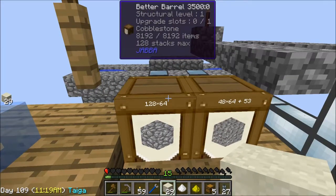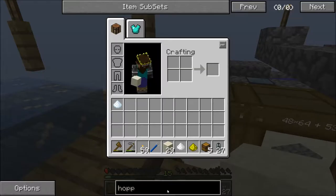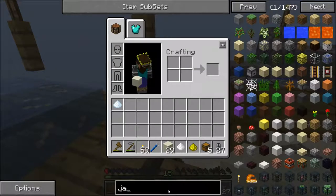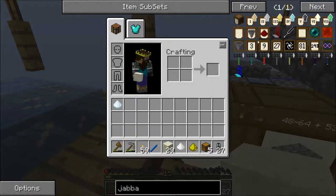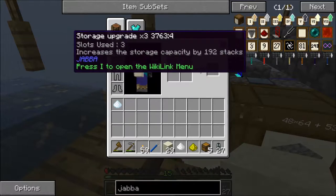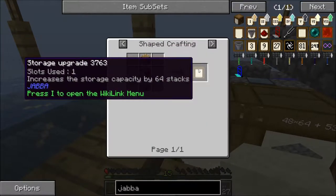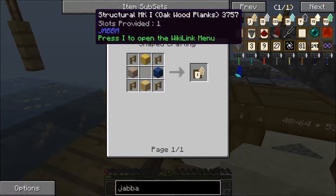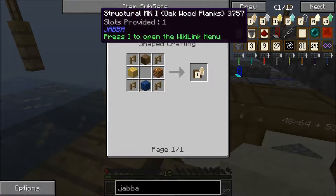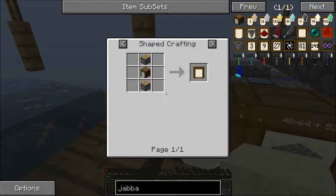That is with a Jabba barrel — or better barrel, sorry — from the mod Jabba, with an upgrade slot. It's got a storage upgrade in it, which also needs one of these. So that's really cheap — it just gives it a slot for one of these guys, and all this is another barrel and two pistons.